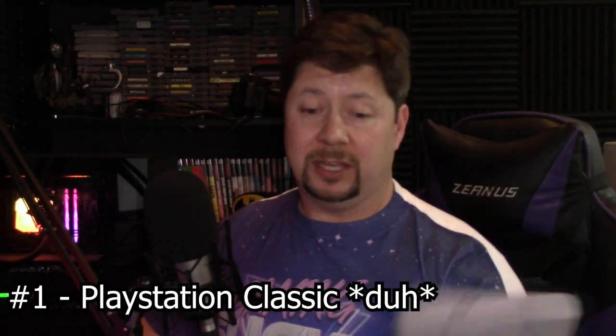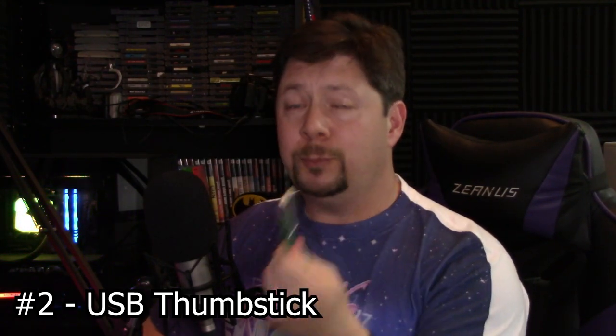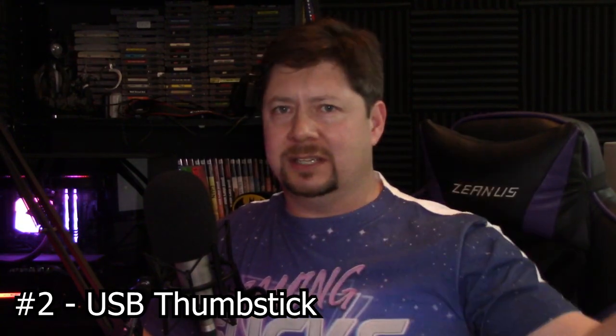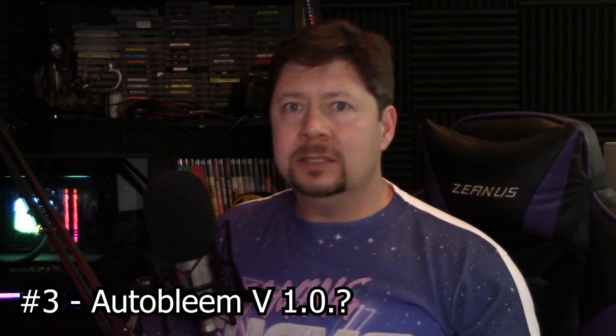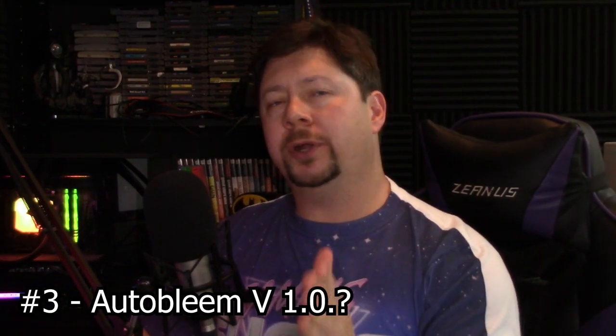First of all, what do you need? You need a few things. A PlayStation Classic — you can probably get it on Amazon or eBay. A thumb drive. A few people have said you have to get a specific thumb drive. I literally found this one in my laundry room — it probably has someone's thesis on it. You'll also need AutoBleem 1.0.1 or 1.0.2. If you have any issues finding it or just want an easy link, there's a link in the description that takes you to a Google Docs folder where you can download either version.